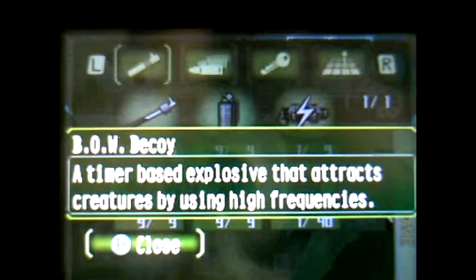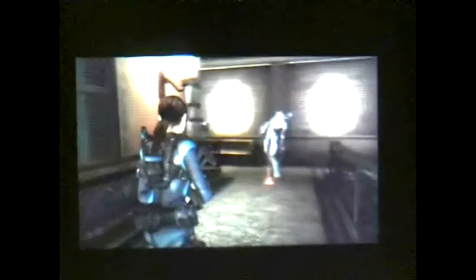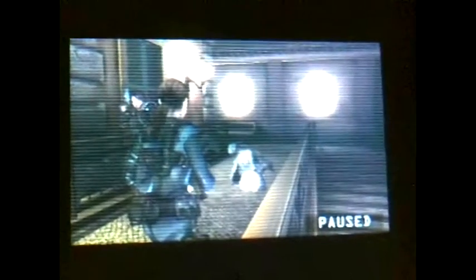Now for the next weapon — the decoy. A timer-based explosive that attracts creatures by using high frequencies. I can't really just test it out; I have to test it on an enemy straight away. Two decoys to finish the standard ooze. The decoys are mainly used as a defense and getaway tool. You really shouldn't use more than one at a time.